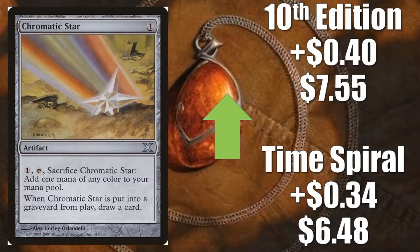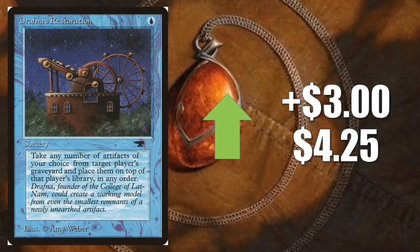Drafna's Restoration from Antiquities goes up $3 to $4.25. I was debating where it should fall, because I do think it is a combination of both Pauper and Commander moving this — maybe more so Commander. Occasionally this is in those Pauper Disciple of the Vault decks. You don't see them as much right now because everything has shifted so much towards Snow. But it is a deck that occasionally does show up and can still do well. In Commander, there's been such an artifact focus recently, and that focus increased this week because of Emry, Lurker of the Loch — I think that is the main reason this is jumping as much as it is.